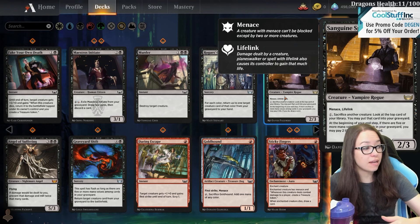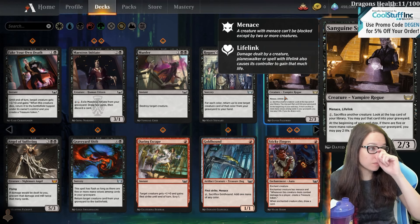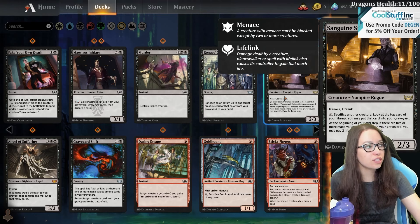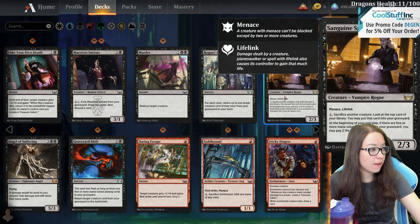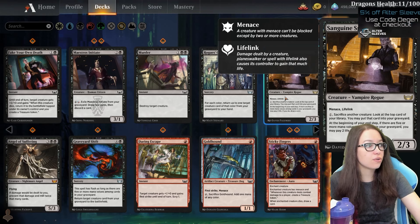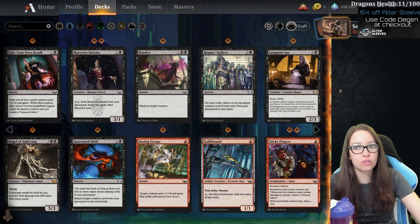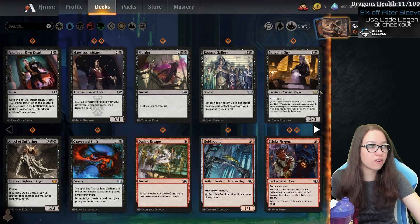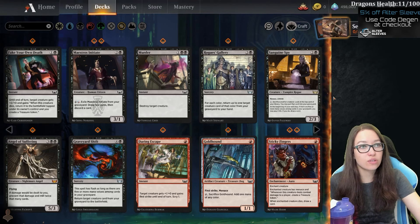Lifelink and menace - a 2/3 for three mana, it's well above rate. You can pay one, sacrifice another creature, look at top card of your library, you may put that card into your graveyard. At the beginning of your end step, if you have five or more mana values in your graveyard, you may pay two life - if you do, draw a card. So you get some more stuff there. Yeah, seems reasonably powerful, some good card advantage, and it's also a menace and lifelink, well above rate.